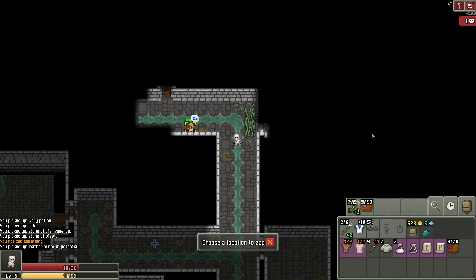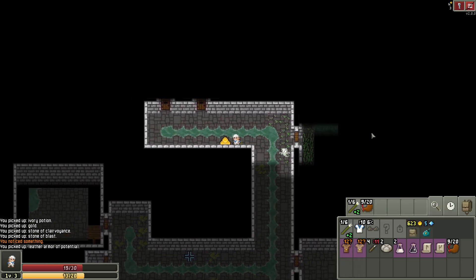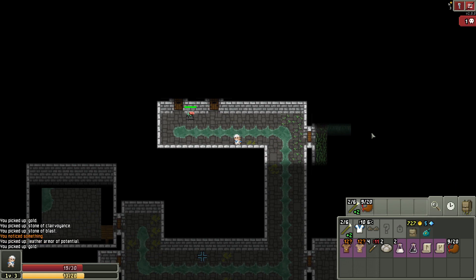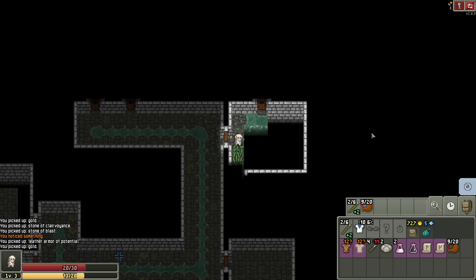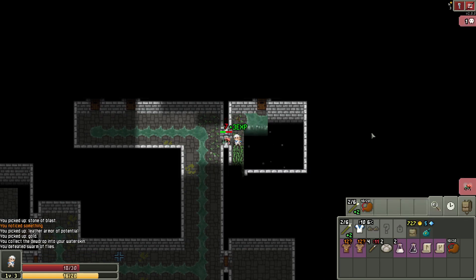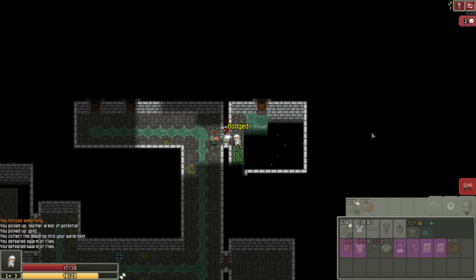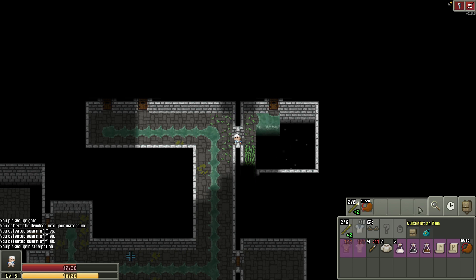Saw a bad guy over here. Oh, it's the ghost. I definitely want you to be up. Hey Frank, good to see you. I want you to follow me, because I want to beat you up as many times as possible to get your healing potion. So over here, please. He dropped a healing potion — it worked! So bistro potions are now healing potions. Good to know.